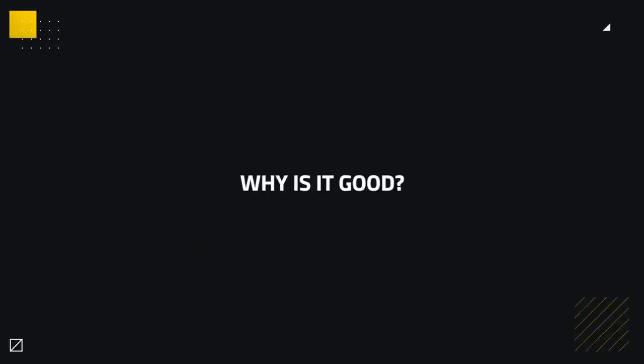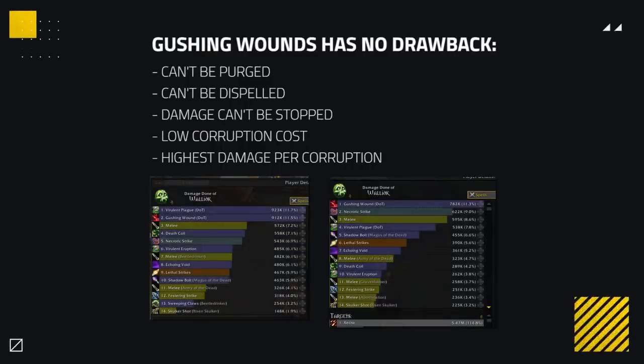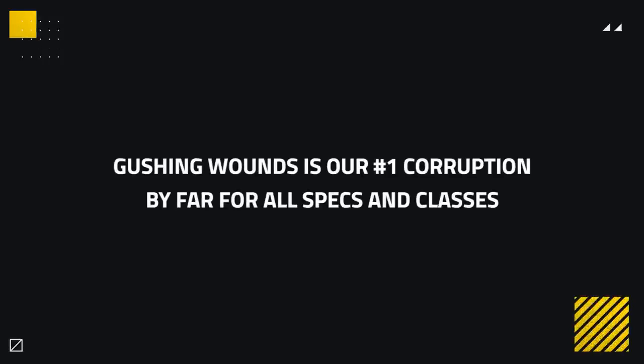So what makes Gushing Wounds just so strong? Well first, it's the raw damage to corruption value this corruption puts out. Here we can see a screenshot of a Details game where we have rank 2 Infinite Stars compared to a Gushing Wounds — one costs 50 corruption, one costs 15. Due to Gushing Wounds' ridiculously low corruption cost, you can wear an absurd amount of it. Not only that, this is the only damage dealing corruption that has no drawbacks at all — no counterplay, it can't be dispelled, it can't be purged, there is no way to stop the damage it deals. The low corruption cost, high damage, the ability to combine with other corruptions or even stack multiples, and no drawbacks makes this our number one corruption for all classes by far.